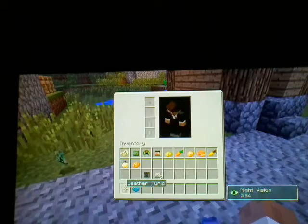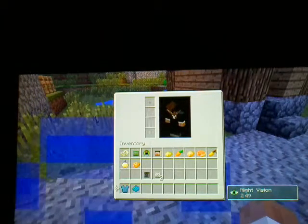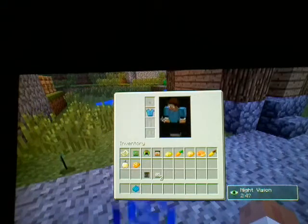This is what you do: you go into your inventory, you hover over the leather tunic with the cyan dye — command-click the dye — and then click X. And yeah, that's how you dye it.